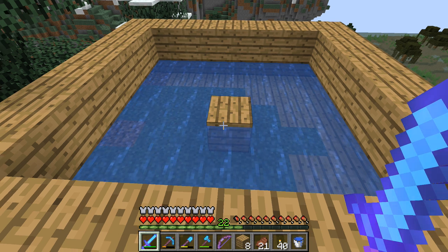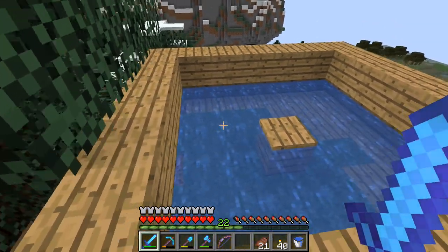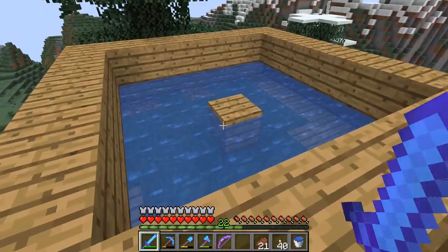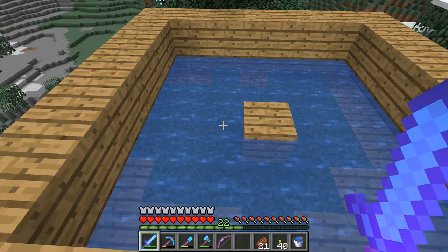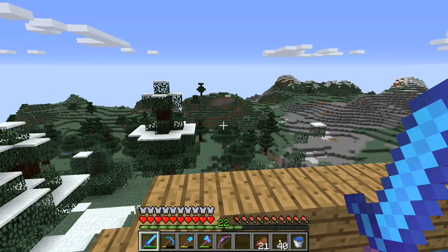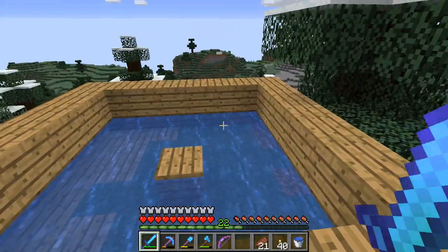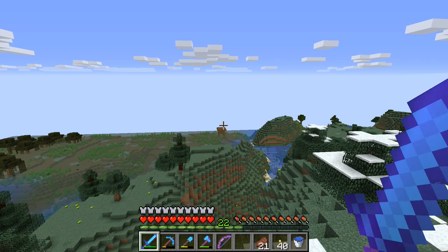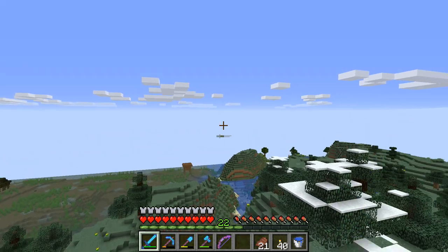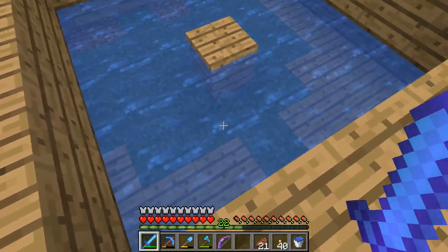I'm going to need some packed ice, but unfortunately no one has any, so I just made a quick little farm over here. It should freeze fairly quickly - I only need two pieces of packed ice, nothing too big, so this should be enough. One of the witch huts is right there and we're just a little further over that way, so hopefully this can freeze quickly, that would be great.